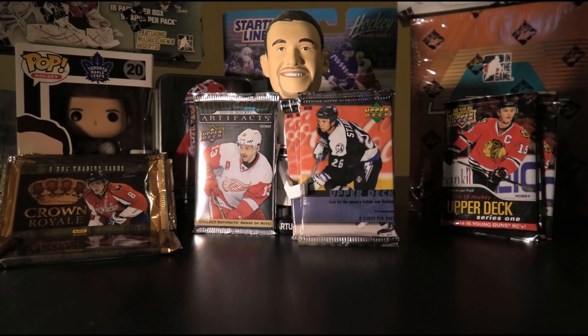We'll be opening up 10 packs of — I cannot remember if it's 11-12 or 12-13 Crown Royale, one pack of 2015-16 Upper Deck Artifacts (that's of course the McDavid rookie year), four packs of 05-06 Upper Deck Series 1 chasing that Sid the Kid Young Guns rookie, and then 15 packs of 14-15 Upper Deck Series 1 where we're hunting for the Draisaitl Young Guns, to warm ourselves up into those bigger box breaks coming up in the next few days.